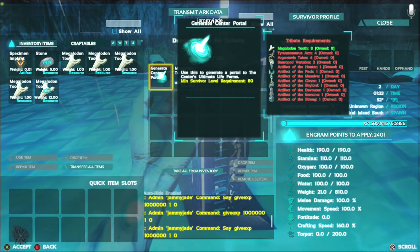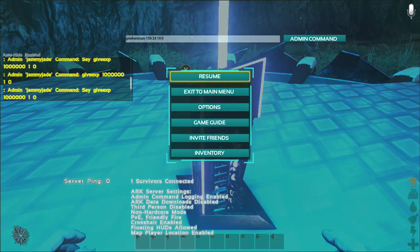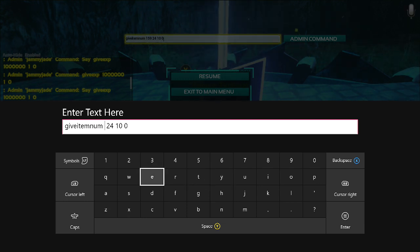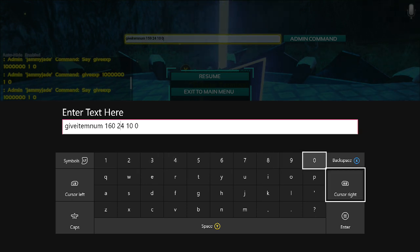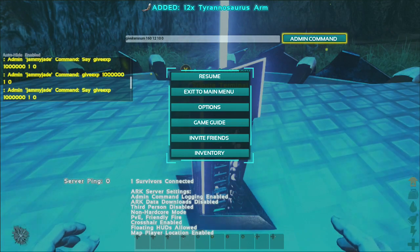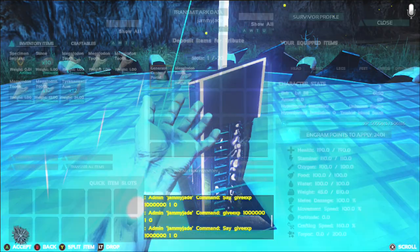Now we need the Tyrannosaurus Arm - I'm going to need four of them. Same thing again, just make sure you delete the item number. The Tyrannosaurus Arm number is 160, and we only need four so I'll order 12. Leave a space, make it ascendant which is quality 10, leave a space, put zero so you don't get the blueprint - you actually want the item. There we go, we've got 12 Tyrannosaurus Arms. Let's put them in and it's turned green.